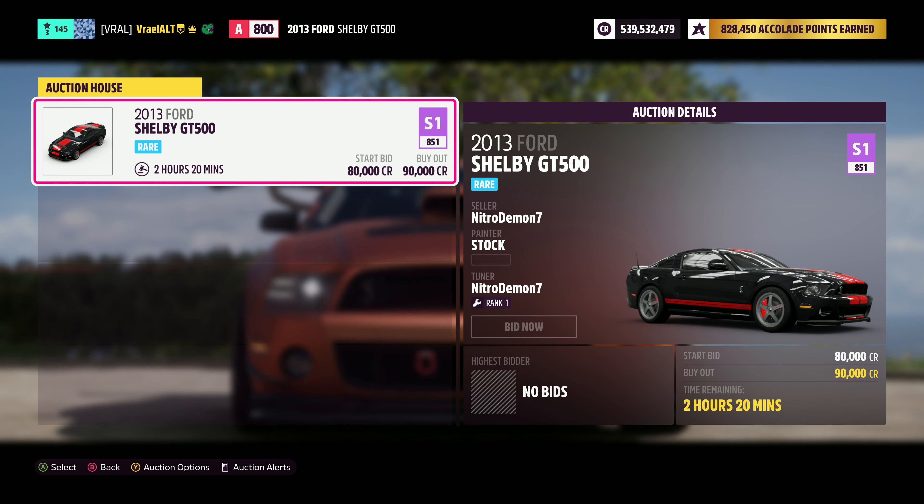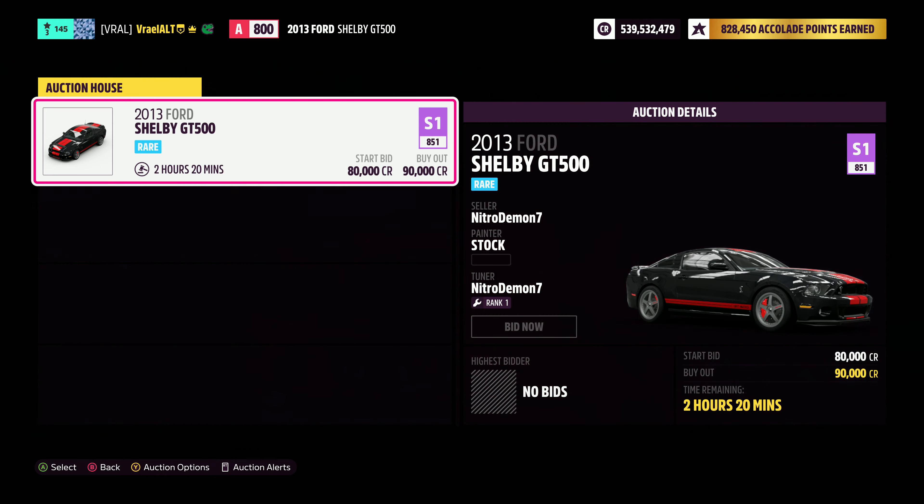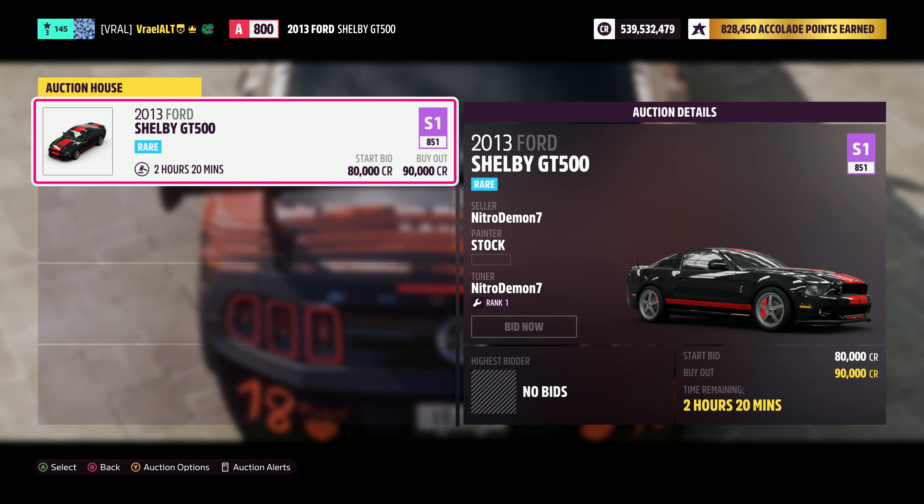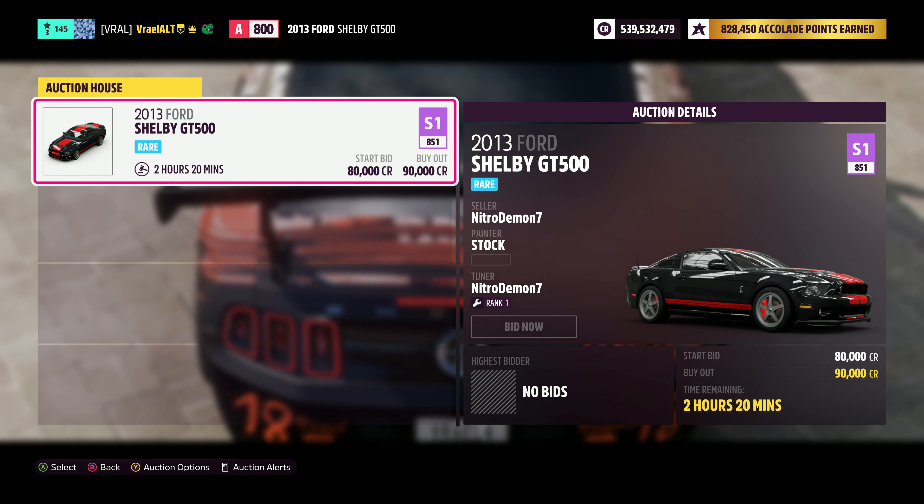And if you're really lucky, you could also find it in the auction house for less than that. This is the cheapest I've found, but the majority of them were posted up for 101,000 credits. Whichever way you purchase it, or even if you already have it, all you've got to do is hop in this car and drive it.